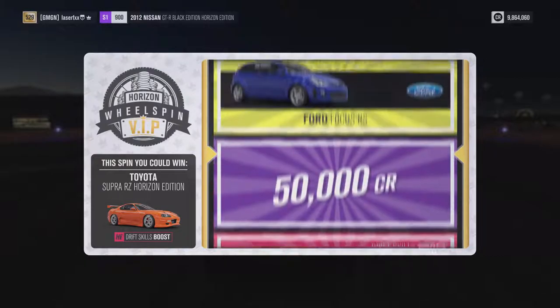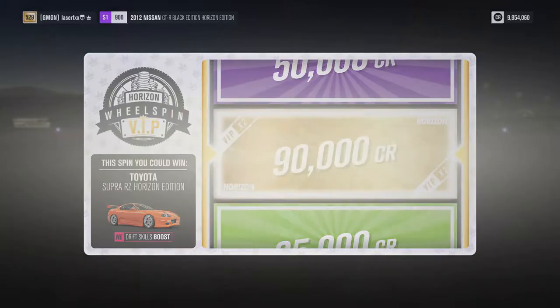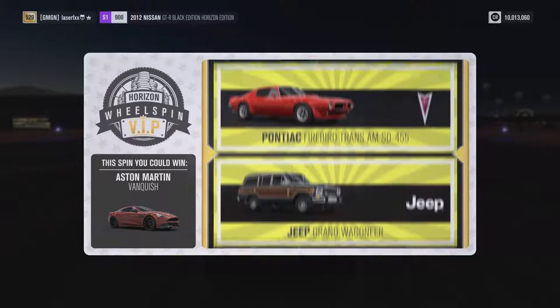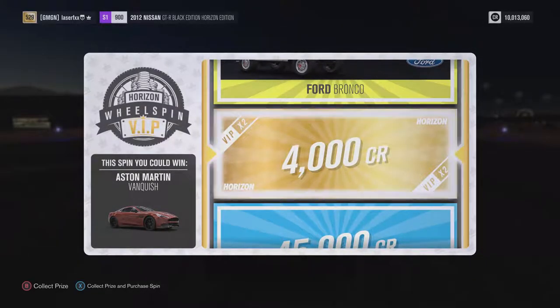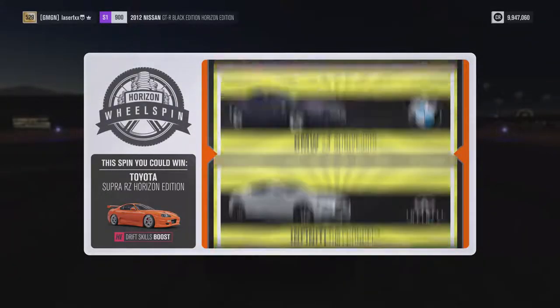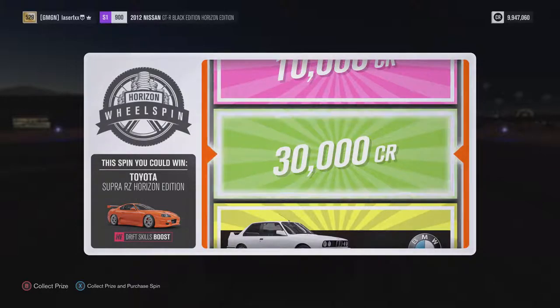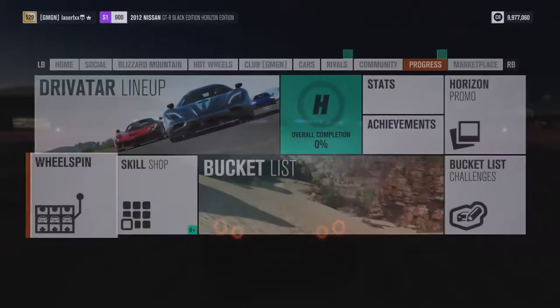Now we actually have some wheelspins to do! We have 4. Supra — I pray every day, please — and not today! Maybe something interesting here? Nah, I can take a Viper, why not? Instead we get that. Sell! And an Aston Martin Vanquish — instead we get 2 grand. We're gonna buy one more wheelspin. It's gonna taunt us, isn't it? Yep!